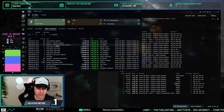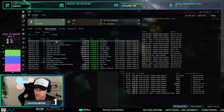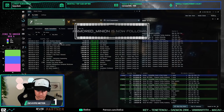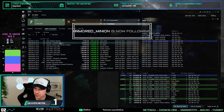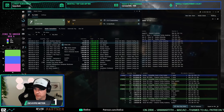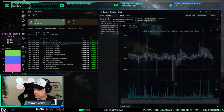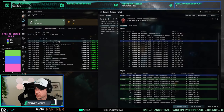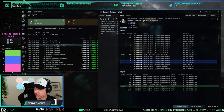Does high standings with Caldari Navy impact tax in Jita? Yes, a little bit. It's not really enough to save your alpha challenge, but if you're omega doing large-scale trading, then sure. Also, if you're trading buy orders out of Perimeter or a citadel, it's just a flat 1%.